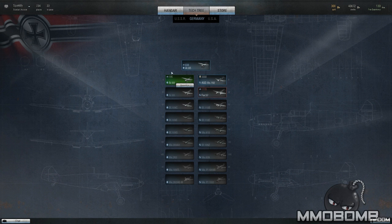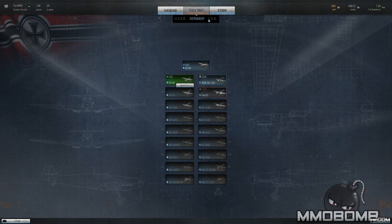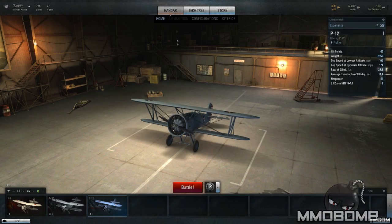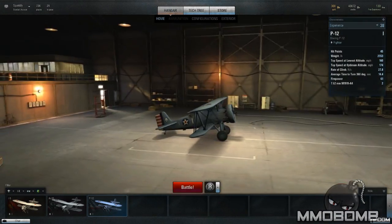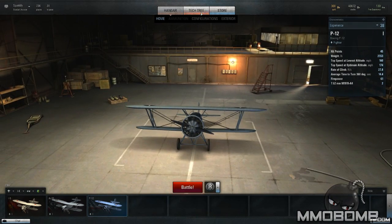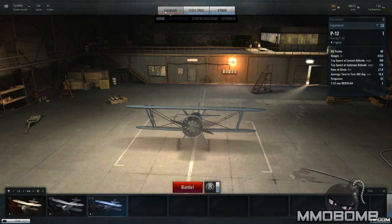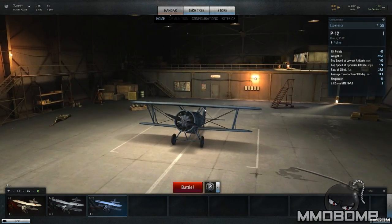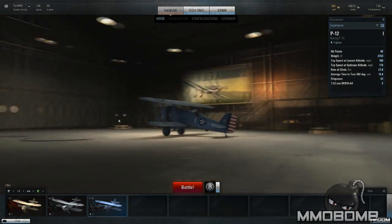Now this is all subject to change — this is the current closed beta iteration of the game. I'm not sure if they're implementing any of the updates provided in World of Tanks 8.0. If you guys remember, I saw my video from yesterday when I talked about World of Tanks — the tech tree kind of changed. The lookout changed from a top-down view to a side view. So I'm not sure if they'll implement some of those features in World of Warplanes, but I suspect they will, seeing as they both use the same kind of interface for the hangar.